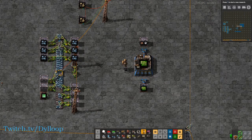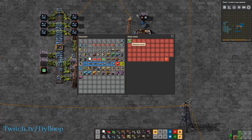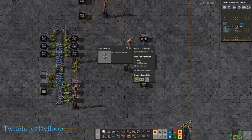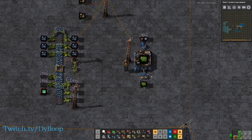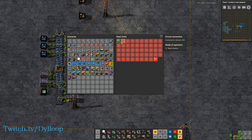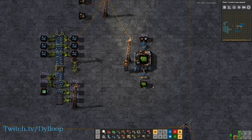The next thing you can do with the circuit network is limit how many items get put in a chest. You can already do this by limiting the chest itself, but say we only wanted to hold 5 electronic circuits in this chest. You can tie the chest to the inserter, and then set this inserter to only enable if green circuits are less than 5. So if we pull out these electronic circuits, it'll empty out into the chest until there's 5 and then it'll stop working. It does overload it a little bit, but that's because the stack size is above 1 — so it'll make one more operation, which may insert one or two extra.